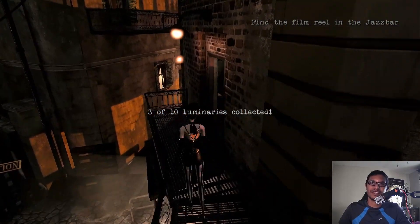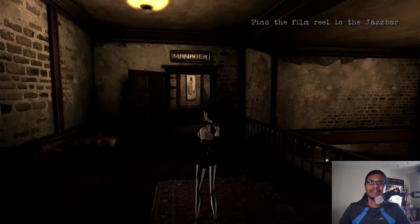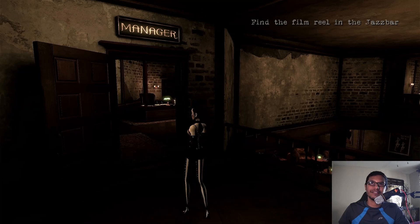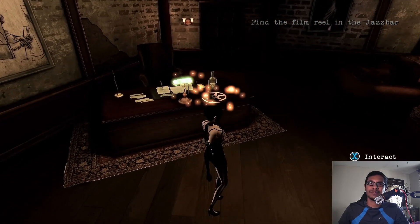Be sure to collect the luminaries because you'll need them to activate different objects. Now you can see on your left is the manager's room. In here is where you'll find the film reel, waiting for you right on top of the desk.